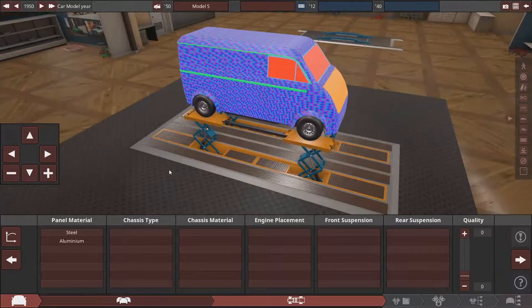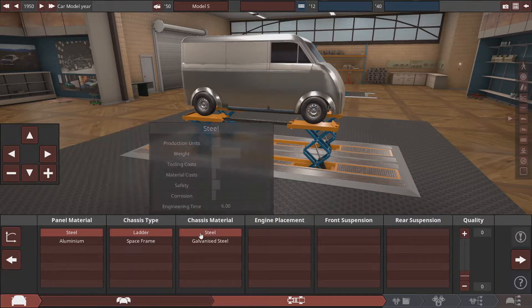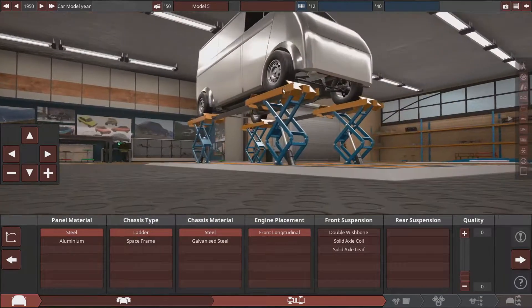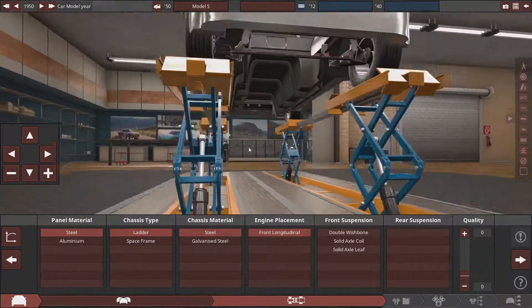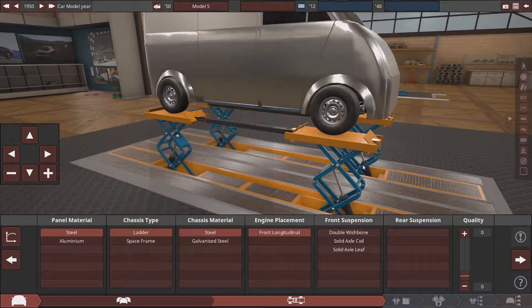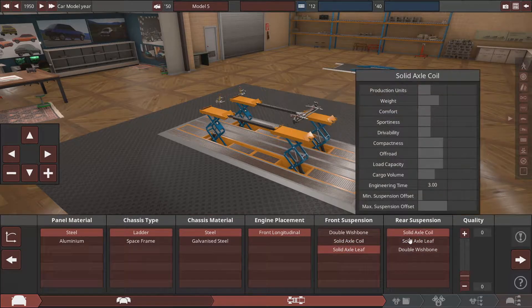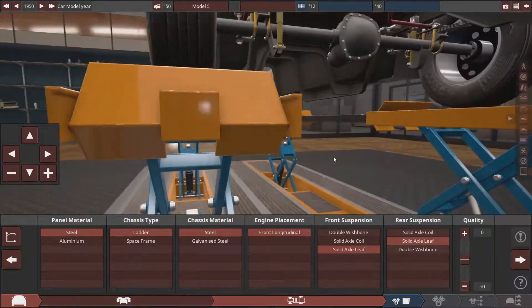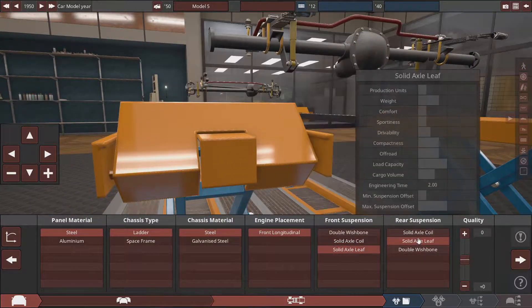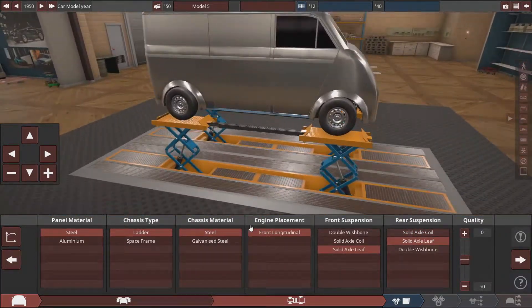In the beta, we're going with steel panels. Problem fixed. With a ladder steel frame — maybe galvanized? Nah, not worth it. And we will be using leaf springs, because it's a van. You could totally use coils, but nah. Actually, let's use coils in the front. Leafs front and back... okay, let's just use coils in the front.